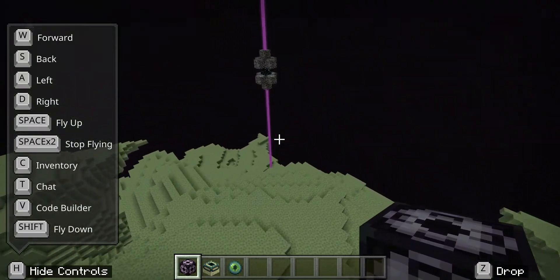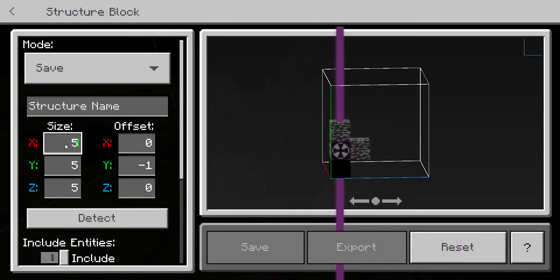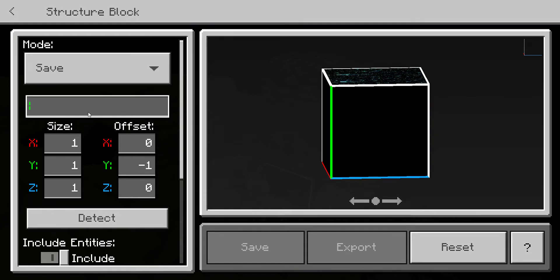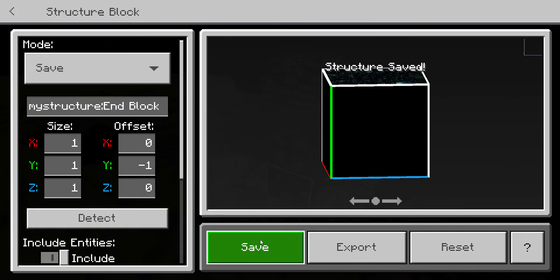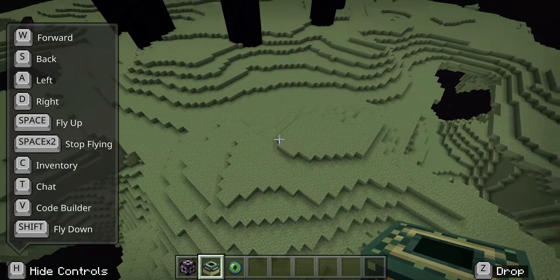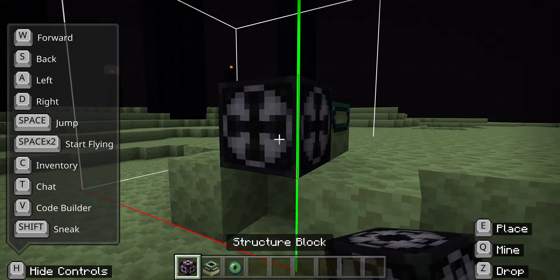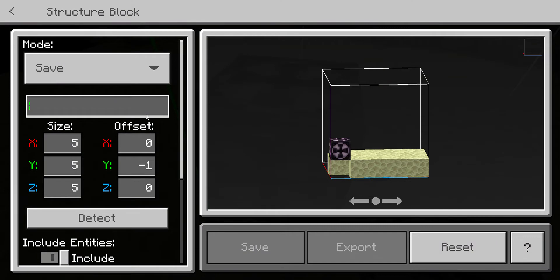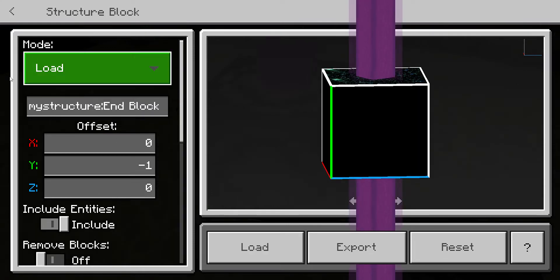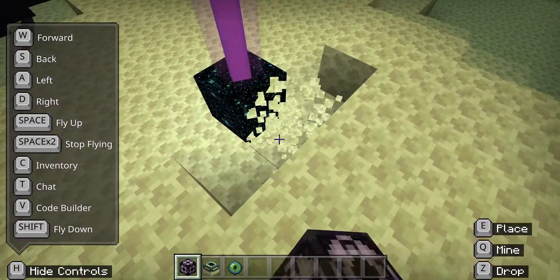So go to the gateway, set up your structure block, and do your structure name. I'm going to name it 'and block' this time and save it. Then get out, keep that block there, and cover it up. After that, make some tiny space, place your block, go to the structure block, enter 'and block', hit load, and there's your end block — it'll just pop up right here, and it's just like an end portal.